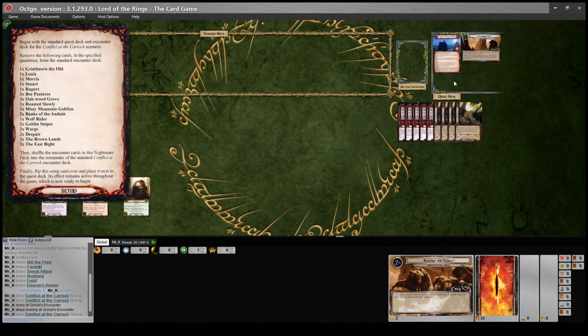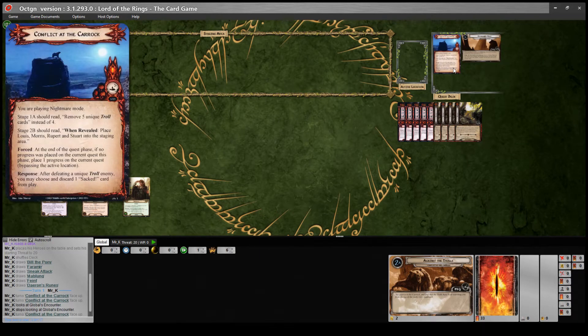One thing they've also added in this Nightmare version is a forced effect to the Nightmare card. That says at the end of the quest phase, if no progress was placed on the current quest this phase, place one progress on the current quest bypassing the active location. The reason they put that there is because in the normal version, one way to beat this quest was to just sit at stage one and do as little progress as possible - maybe let your threat go up and just sit there for ages, build up a huge army of allies and then bring the trolls down when you're ready. But you can't do that anymore because if you don't place any progress, this is going to put one for you. So really you've only got a maximum of six or seven turns before you have to deal with the trolls.